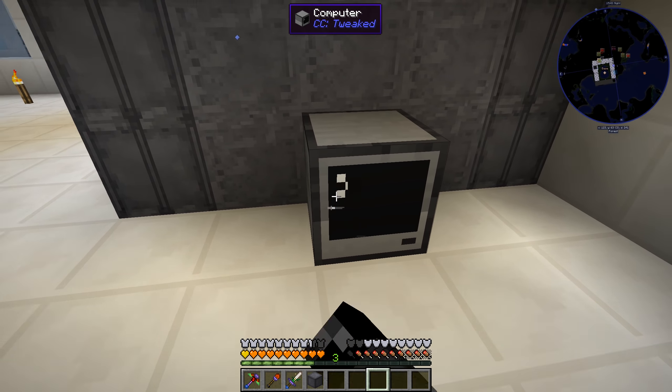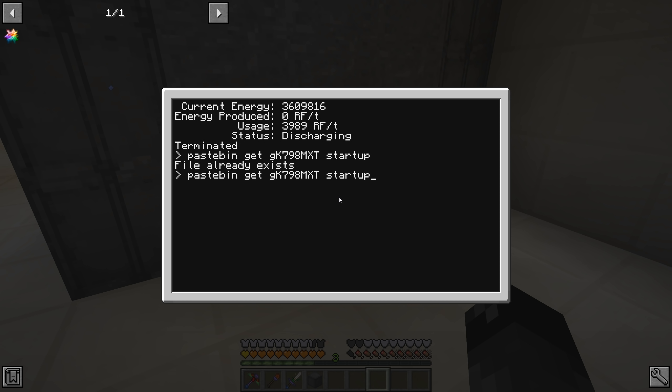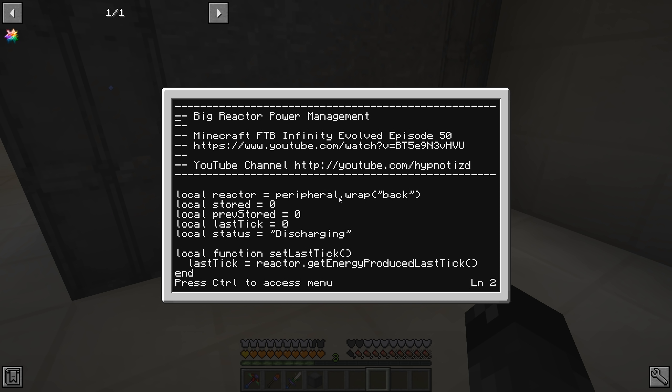Something's weird but anyway - if you guys want to check out this ComputerCraft program, all you gotta do is make one of these computers, do Control+T to terminate, then do 'pastebin get gk798mxt startup'. You're saying: run the pastebin program, get that pastebin file, and download it into the file called startup. It says file already exists because I've already done that. Let me do startup1 so you can see what that looks like - it says connecting to pastebin, success, downloading.